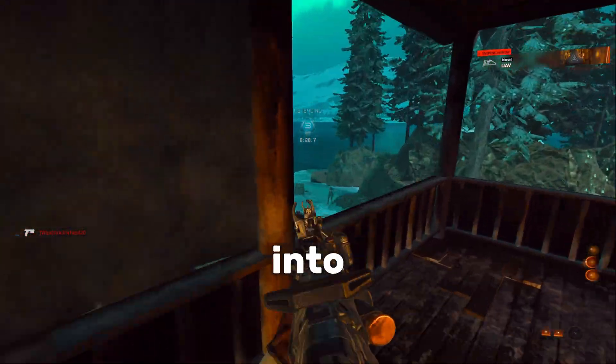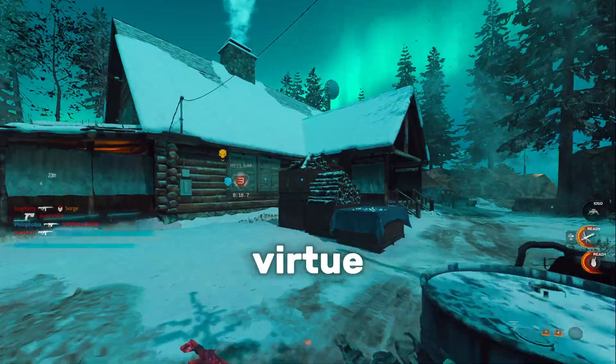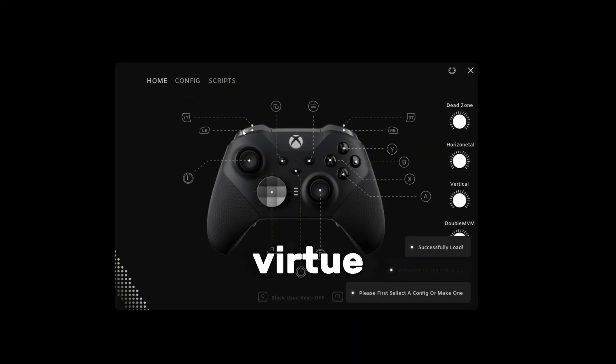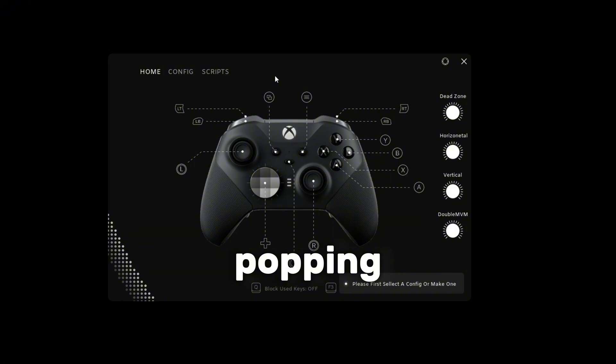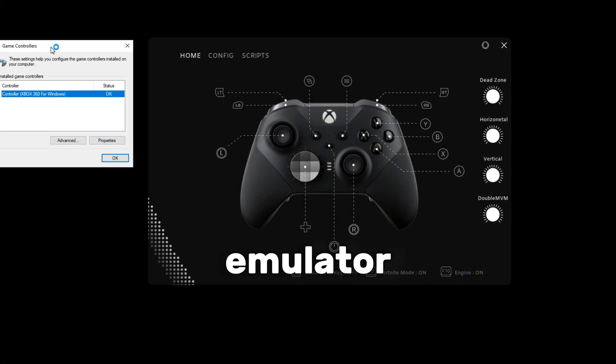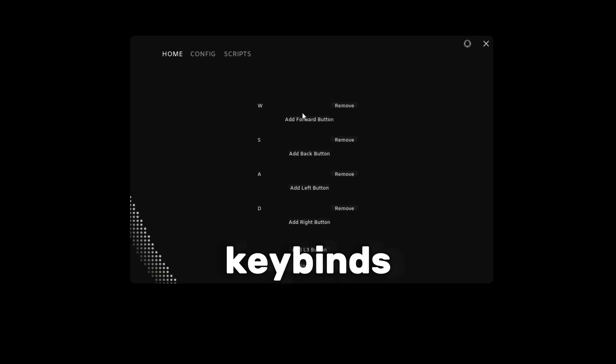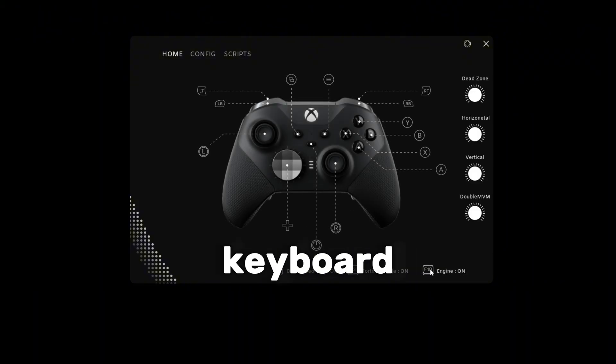To turn your KBM into a controller you don't even need a real controller, you just need Virtue. This is the software we're going to use. It's called Virtue and it's currently the most popular and used controller emulator software on the market. It's called a controller emulator because it adds a real controller to your PC and remaps the key binds and stick movement to your keyboard and mouse.